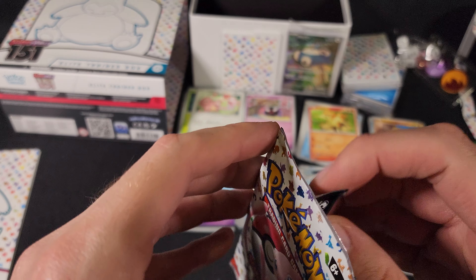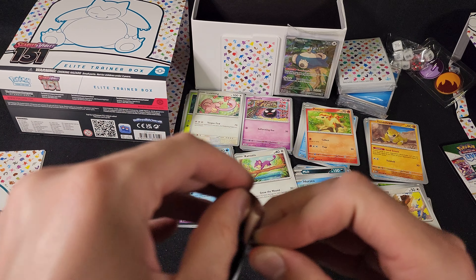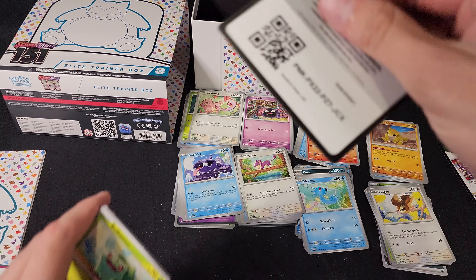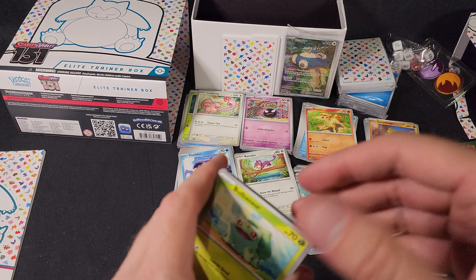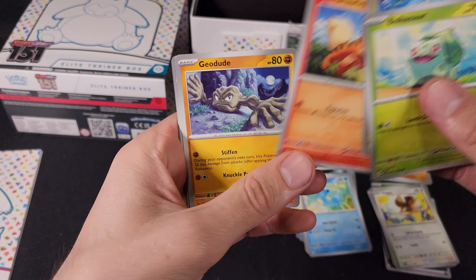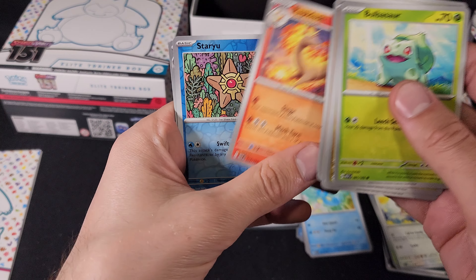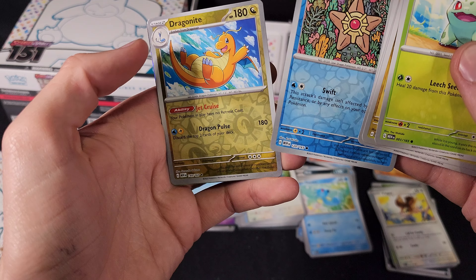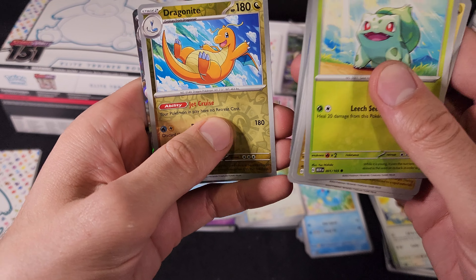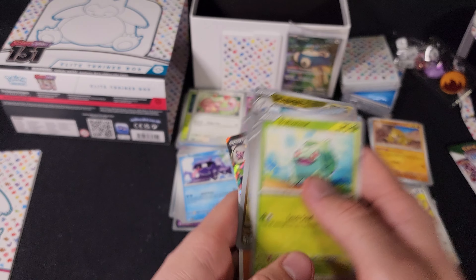And now we're on to our last pack — fingers crossed we get something good. There is the code. We have Bulbasaur, Dratini, Growlithe, Geodude, Daisy's Help, Venomoth, Rapidash, Staryu Reverse Foil — it's very hard to tell sometimes — Dragonite Reverse Foil, and we have a Wigglytuff EX. That's something nice. And a basic energy.